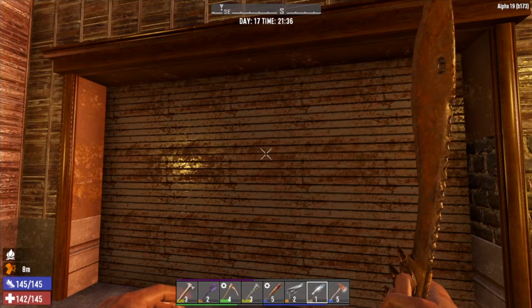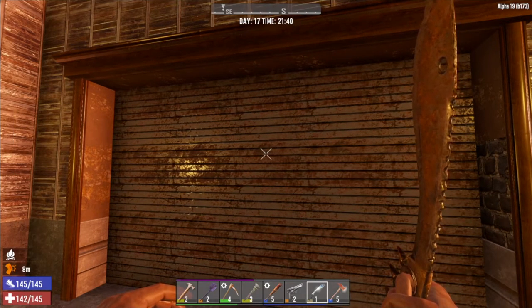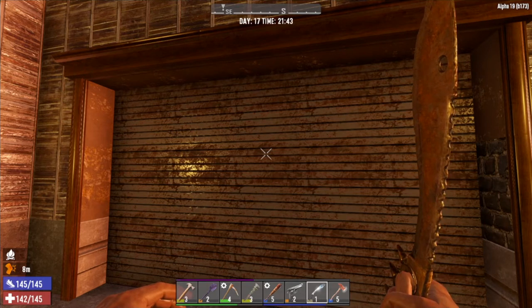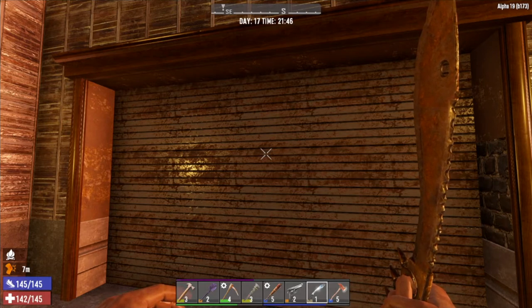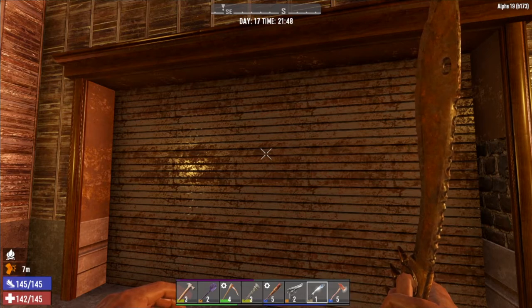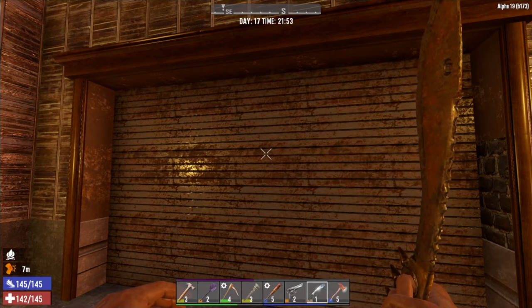Hello survivors and welcome to GotNext Gaming. We are here in Alpha 19 on the b173 build branch patch. It's been a little bit since I put up a some days of that video where I showed off a horde base day seven. I do plan on bringing that same horde base back with the upgrades for day 14 in our progression. We are here in a completely different save world — it is a random gen. I wanted to see how this was holding up with the new patches, checking for lag, player spawn issues, skill points, and dying on spawn. We're in day 17 here.